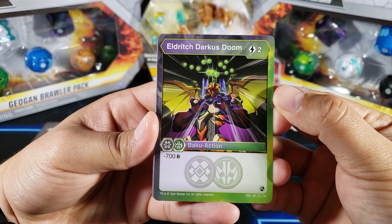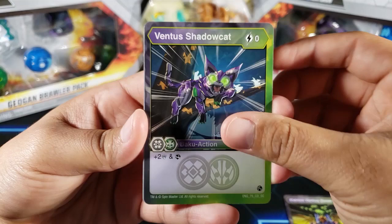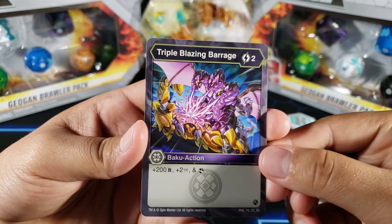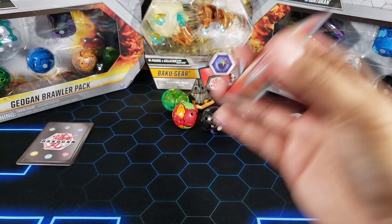This brawler pack also comes with some action cards. We have Eldritch Darkus Doom — cool name, two energy, minus 700. Ventus Shadow Cat — zero energy. Aqua Stream Strike. Drago Body Crusher. And Triple Blazing Barrage, which has a new symbol for Secrets of the Geogun. These are my first cards from the Geogun set. I already opened one, so now I have 10 cards from the new set.